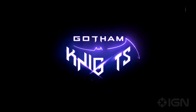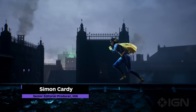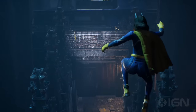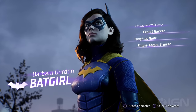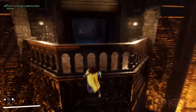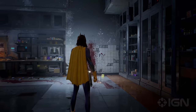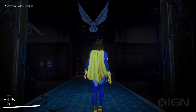IGN First for August is Gotham Knights, and we're kicking it off with the first minutes of gameplay. This section follows the prologue, which WB Montreal is still keeping secret, and will be the first time you take control of a character. After picking which knight you want to play as, this section serves to tutorialise some of the game's basic traversal and combat mechanics, as well as introduce you to the wider mystery taking place in Gotham following the death of Batman. Enjoy!